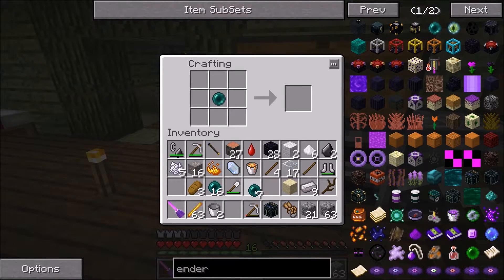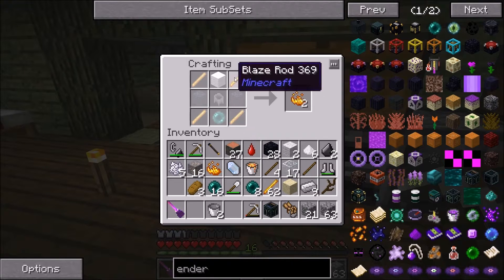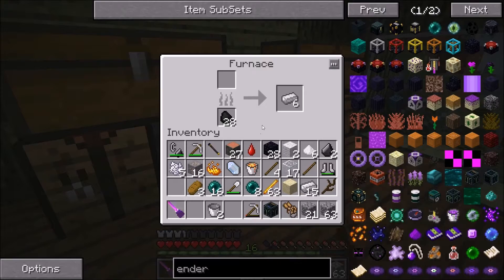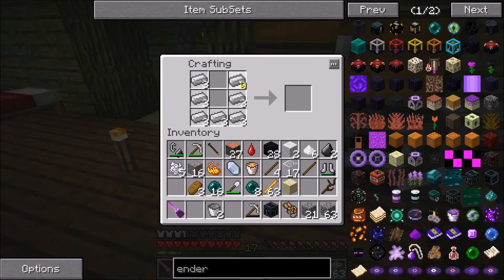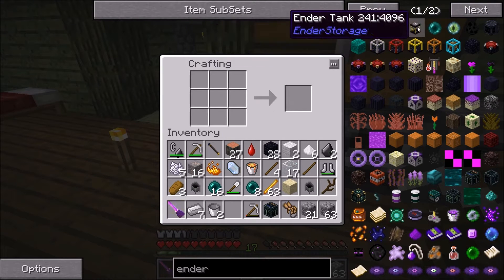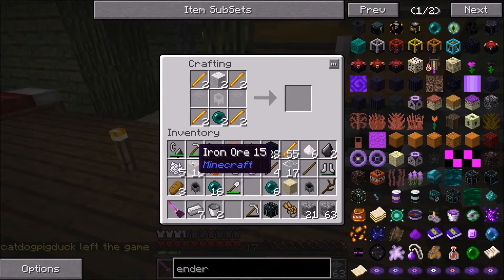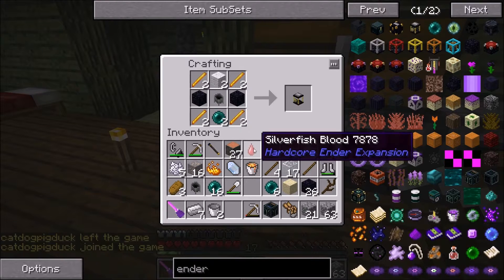Set it into pearl - there we go. I'll make a cauldron first. I think I'm cooking some iron right now. Yes, I am. And I got a bunch of blaze rods from that crude nether farm, but I'm going to have to go back there eventually because I'm going to use up a lot of these.